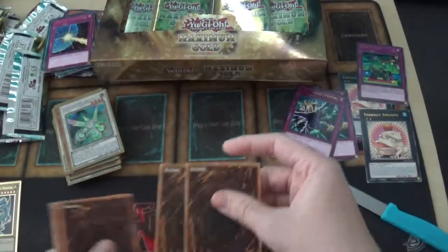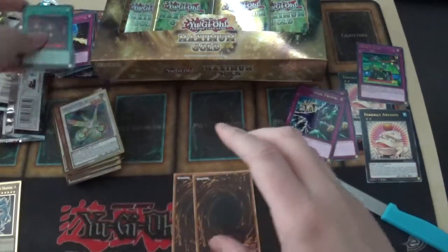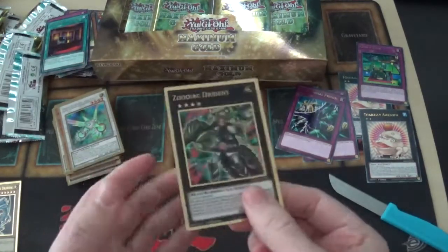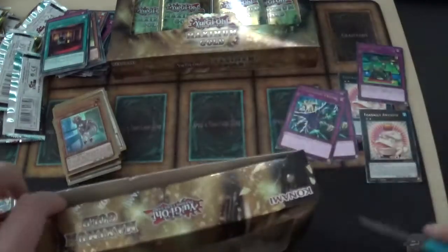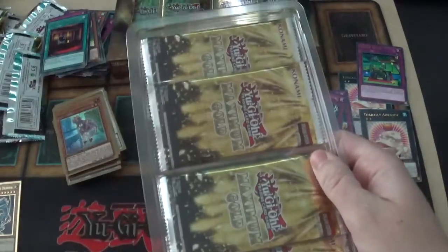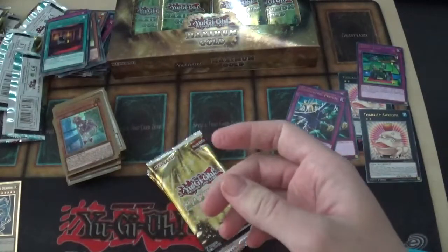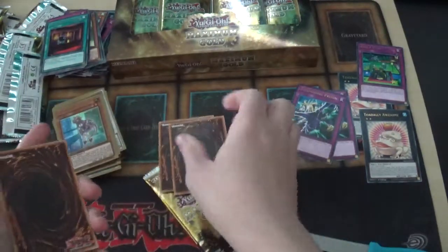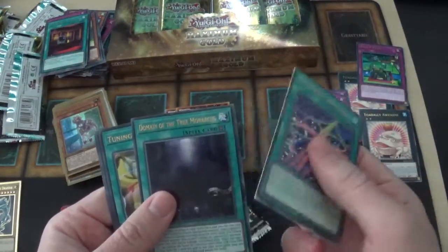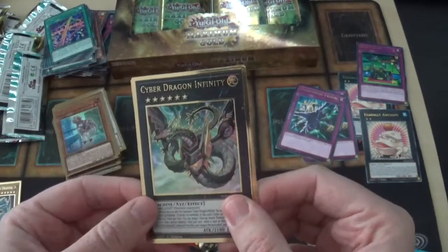Gold rare Blue-Eyes White Dragon — that looks amazing, keeping that to the side. And we have a playset of Herald of the Abyss Arc Light! After this we have two more of these mini boxes. We've got Necro Valley Throne — never seen that card since I've been in and out of Yu-Gi-Oh — and Zoodiac Tri-Edge and Nurse Dragon Maid.